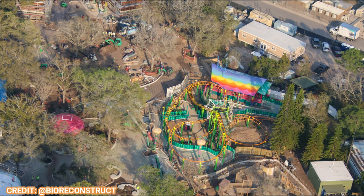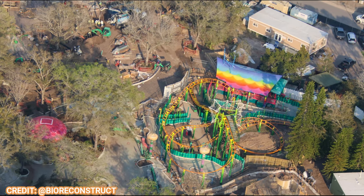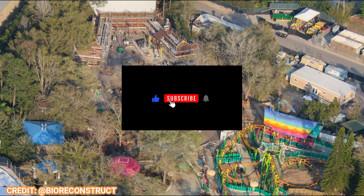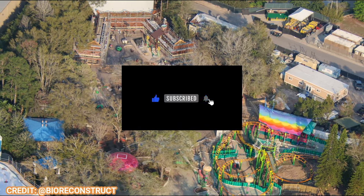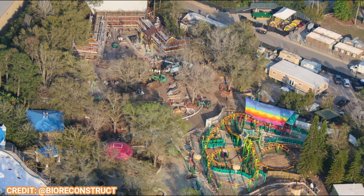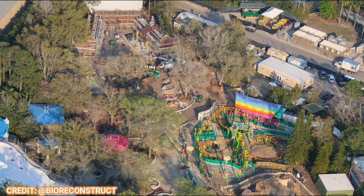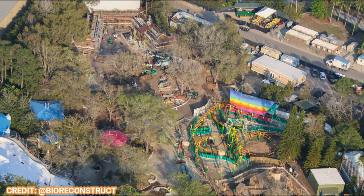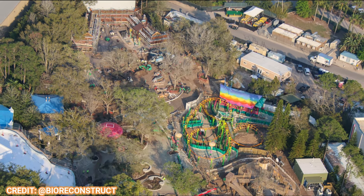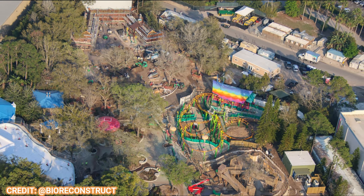First, two items we don't have concept art or images on: the Imagination Pavilion and the Character Zone. Imagination Celebration will be a multi-sensory adventure combining pop songs, dancing, and technology for an immersive party atmosphere inside the DreamWorks Theater. The Character Zone will host meet-and-greets with DreamWorks characters, located outside the main focus of the land, where Barney and Friends previously was.